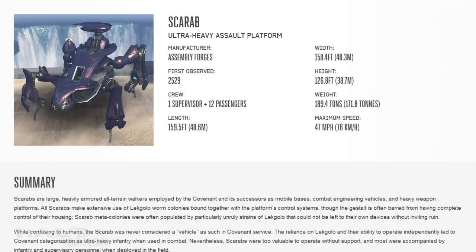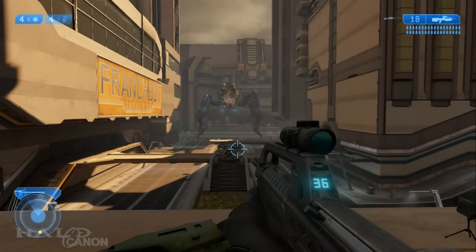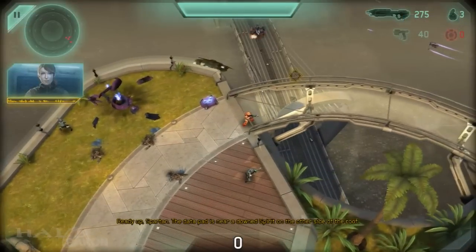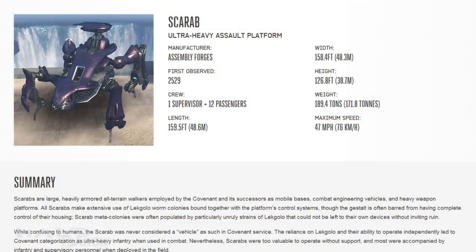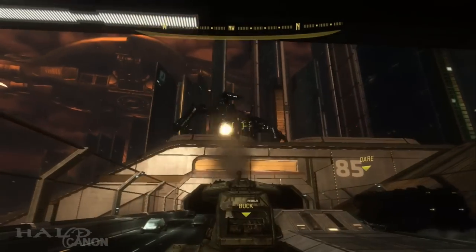Mentioned in the Cannon Fodder article is the fact that five Scarabs were deployed to the city of New Mombasa during the opening skirmish on October 20th. This was first mentioned in the short story 'Palace Hotel' from Halo Evolutions, though that detail somehow slipped under my radar. It's further hinted that the Scarab we see in the Spartan Strike simulation is one of the other four that the Chief didn't destroy. Looking back at page 363 in the original print copy, they mention two Scarabs in the city proper, and another three among the outskirts. I have to wonder if some of these were the ones we encountered in ODST, or if all of those were brought by the support fleet.